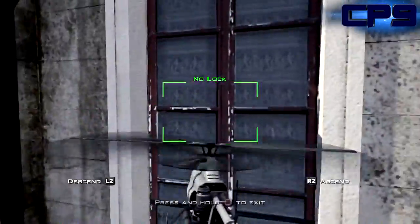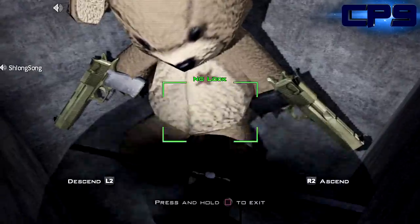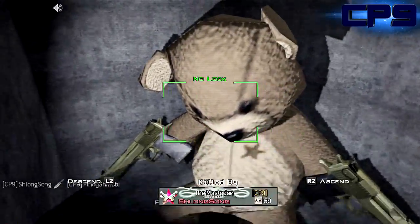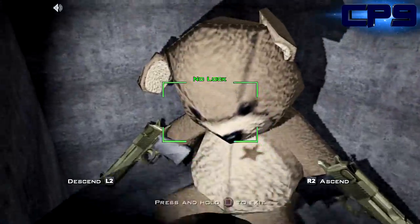So you get your recon drone, you fly it up to this window — this is the only window that you can go through. And look what we have: it's a teddy bear, the teddy bear which Modern Warfare is known for putting in their games, in all kinds of places like on the roof of High Rise in Modern Warfare 2.